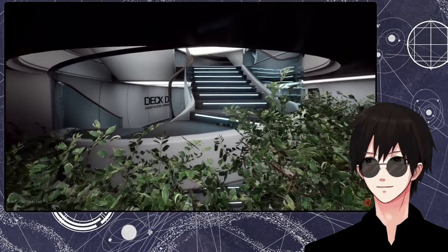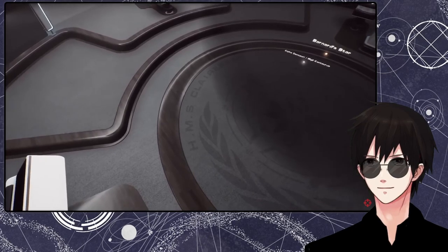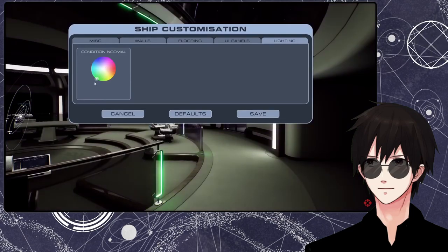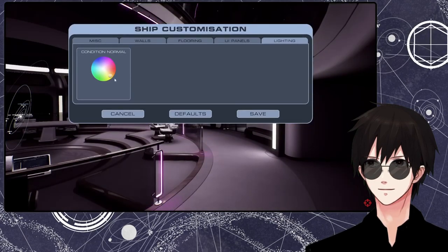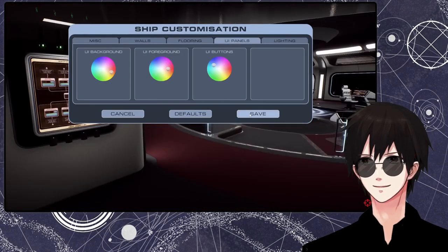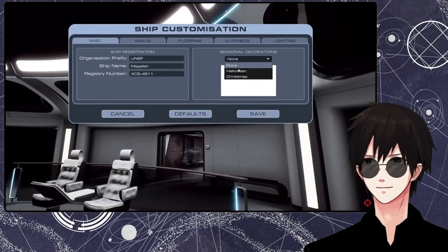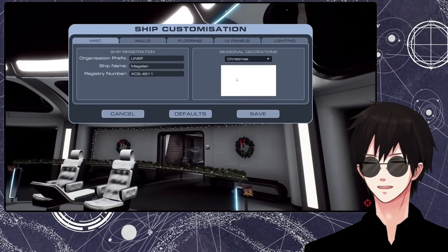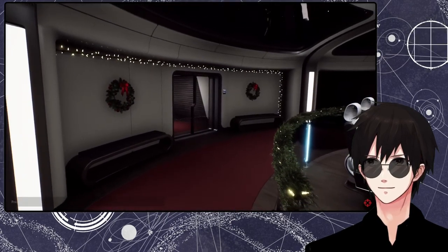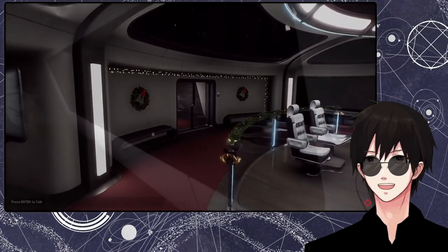So we're including many customisation options right out of the box. You can customise your ship's name and registry number, and this updates in various places around the ship. You can change the interior decor, like the default lighting hues — you can cover up the shit stains by making the ship brown. You can customise the colours of the UI panels to match your chosen theme, and you can even enable ship-wide seasonal decorations depending on the time of year. Cosmetic options such as these will always be free and included as part of the base experience. I like the sound of that.